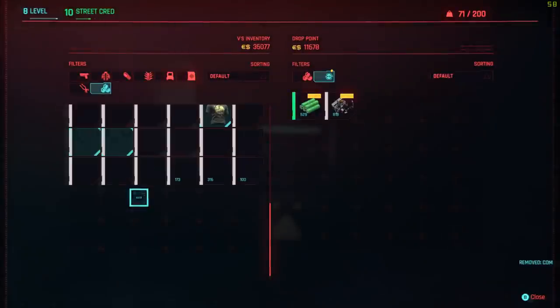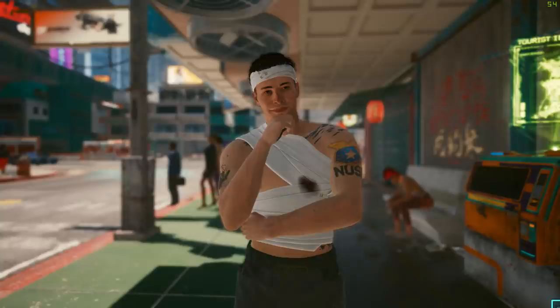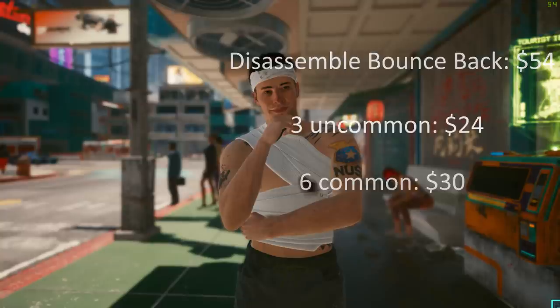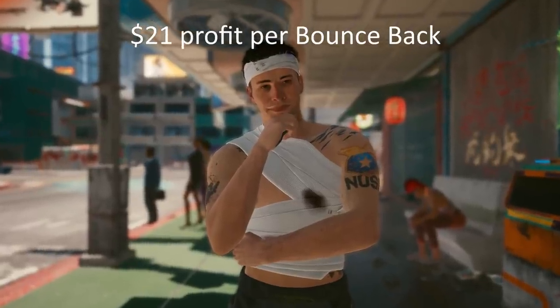So you can get thousands in no time at all. To break down the numbers: you're making a profit of 21 every time you craft a bounce back, disassemble it, and sell it. That's because the total cost of crafting a bounce back is 33 — the price of 1 uncommon and 5 common. But the total money you get from disassembling is 54 — the price of 3 uncommon and 6 common. 54 minus 33 is 21, so we get 21 for every bounce back.